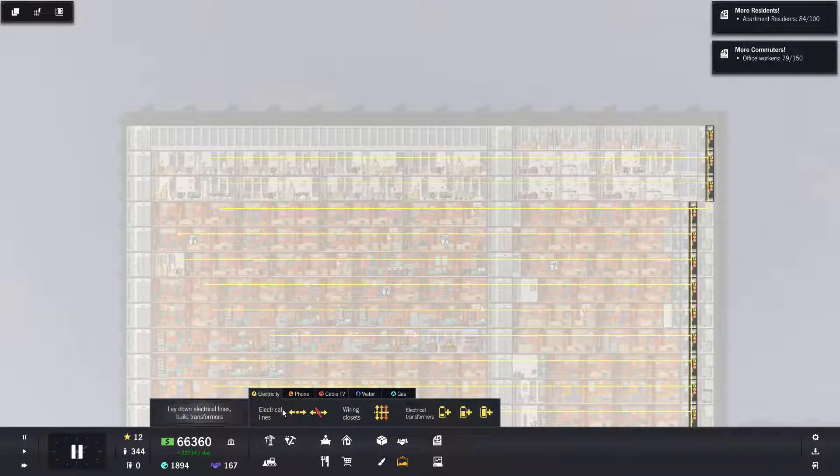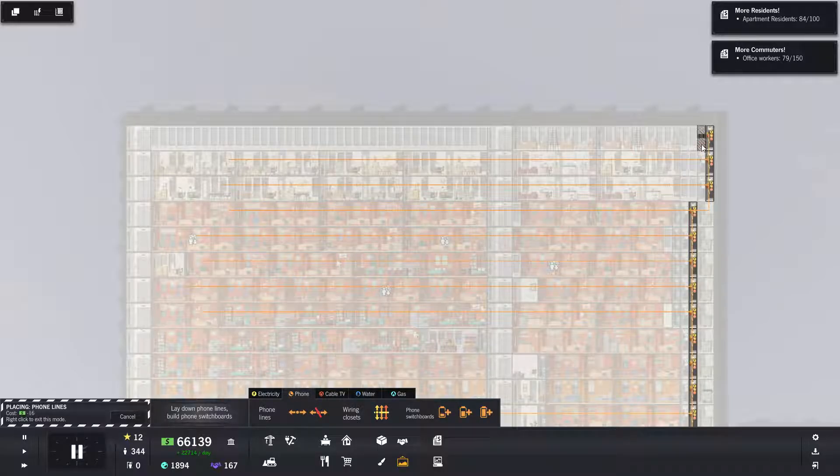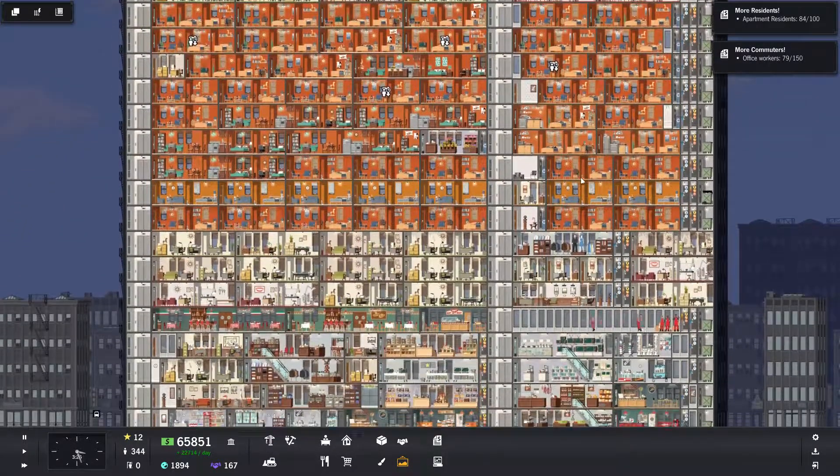Alright, there we go. Build. Bring way more people. Move in, people. I need 71. I need 29 more residents. I've got a lot of space open.